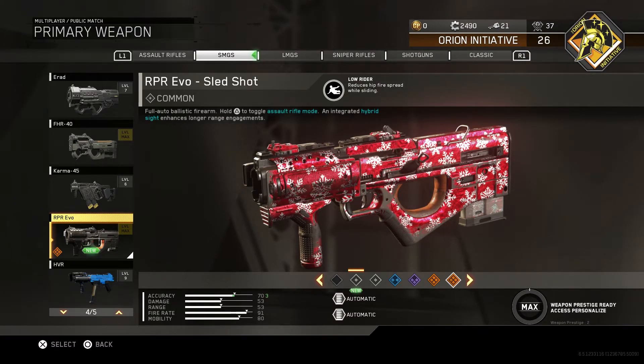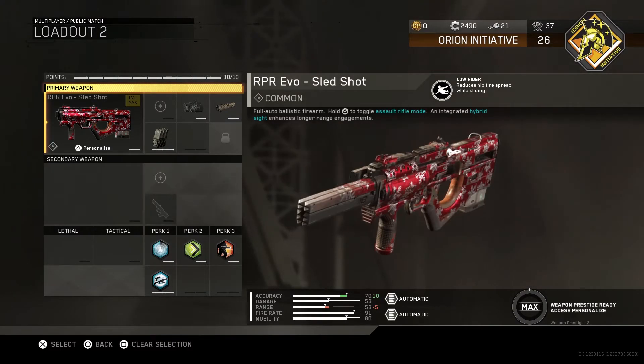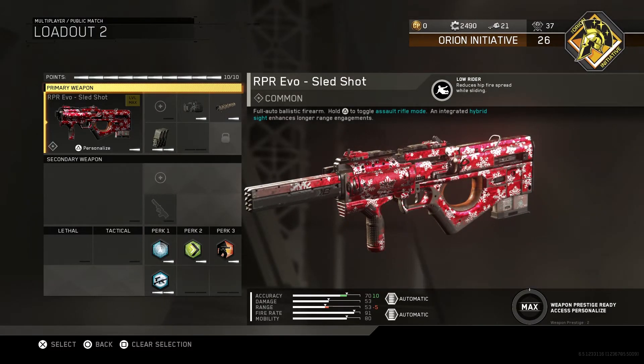I would say go ahead, log in and grab it. You're probably not going to see another weapon with this type of camo show up anytime soon outside of 12 Days of Winter. So if you're a completionist — if you like collecting everything — this is what you want to get on and grab today. And if you don't really care for another weapon, I don't know who you are or why you're playing Call of Duty, but log on and get this thing.